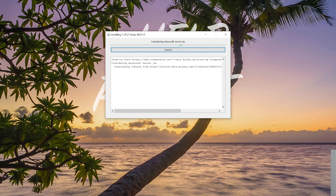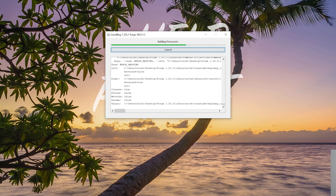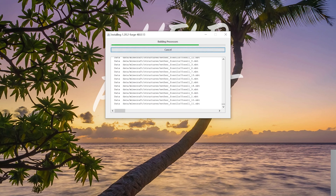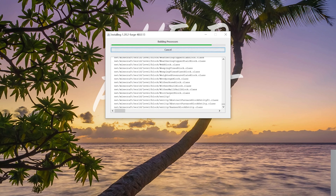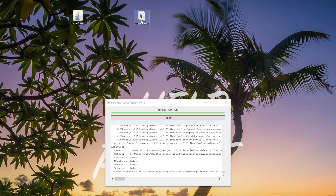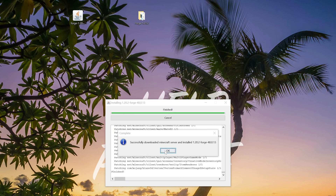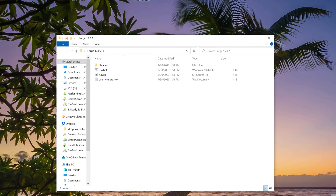Now click okay and it's going to download and install Forge ready for Minecraft 1.20.2 on a server — installing all the server files right now. You can actually see them populating in the background. Once it's finished it'll say successful. Click okay and now if we open up our folder we have some files here, which is great.